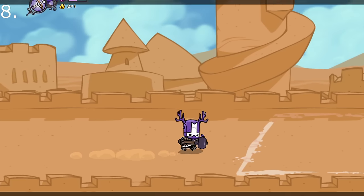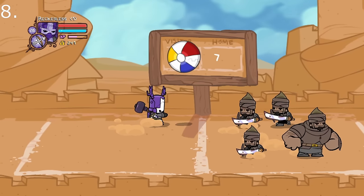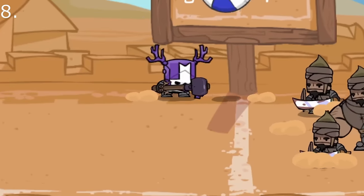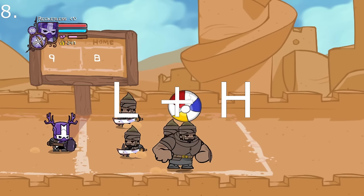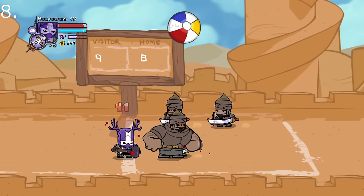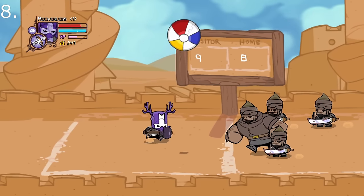It turns out that a lot of people struggle on the volleyball game in the Sand Castle. The best way to win is to keep your eye on the shadow of the ball, as it will always be where the ball lands. If you also do the combo of a light, heavy attack, you can do an uppercut which has great vertical range, making it easier to hit the ball in the air.